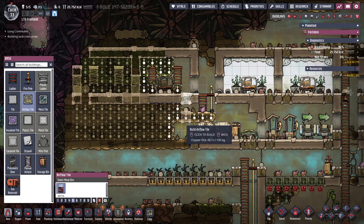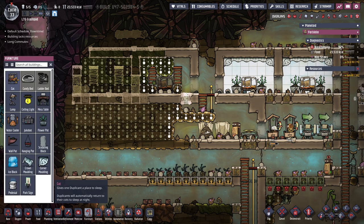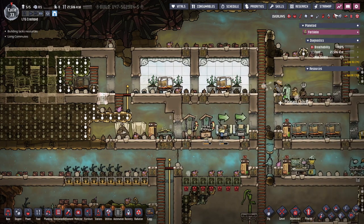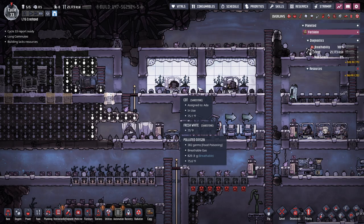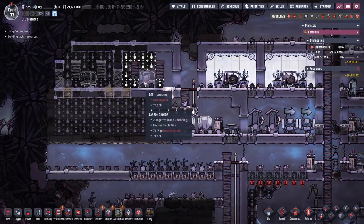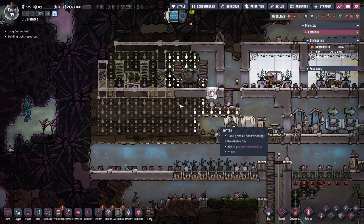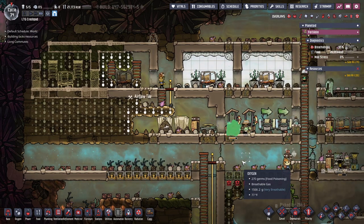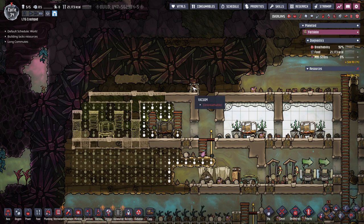I don't know about these airflow tiles because I wasn't sure if I'm doing my compost here - maybe I am not. Give me a cot. I don't have enough seeds for everyone. Look at how happy these rooms are - positive decor. The new people are very happy. The mess hall - I think I need to fit - oh I have five people, of course I do. Could have the other bedroom be right here.